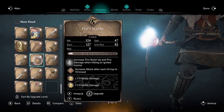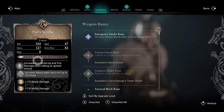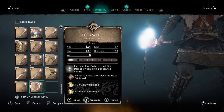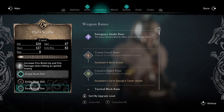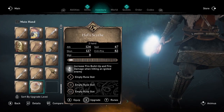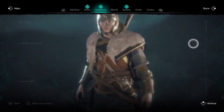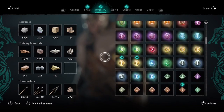To duplicate them, select the first scythe and unsocket all the runes. Then go to the second scythe and do the same thing — unsocket all the runes. If you then go to your inventory, you'll see new runes have been added just by unsocketing runes from both of those weapons.